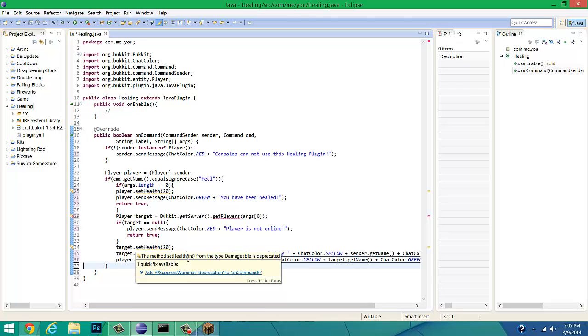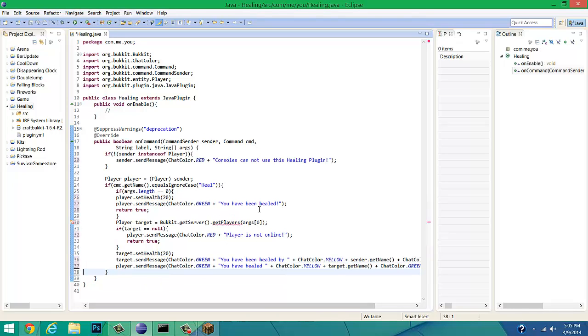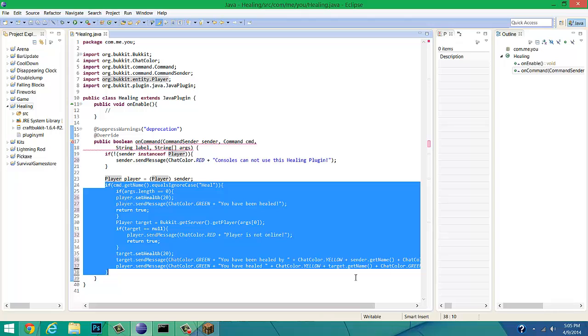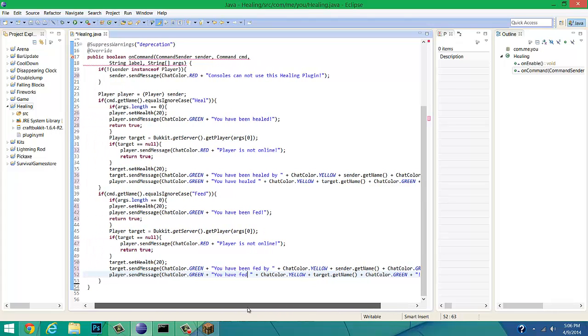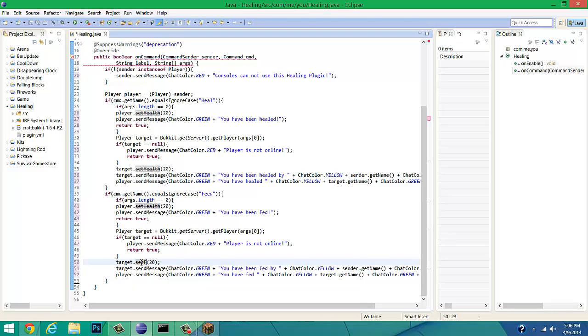First, make sure to set the SuppressWarnings annotation. Now to make the feed command, we copy all of the heal logic and paste it below, then change 'heal' to 'feed'. Update the messages to say 'You have been fed' and 'You have been fed by' and 'You have fed'. Change setHealth(20) to setFoodLevel(20) for both the self and targeted versions.